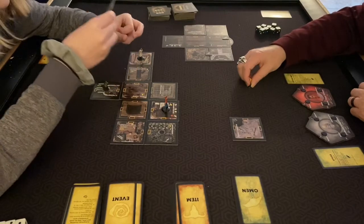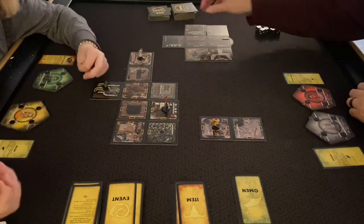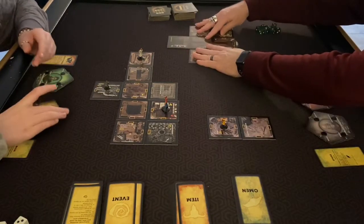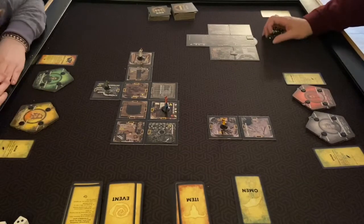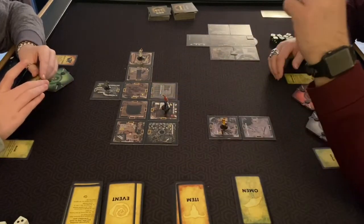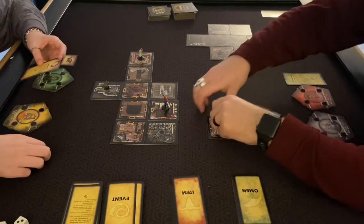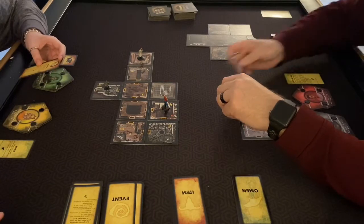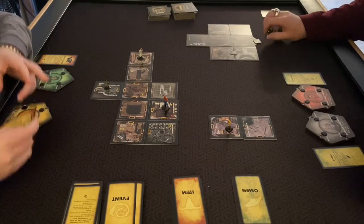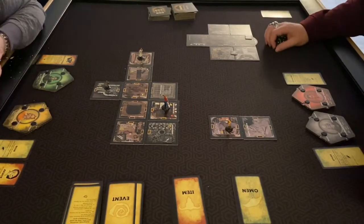One character falls down to the martyr room — if you end your turn there, gain one light but take a die of physical damage. Everybody's going to be hurting. The character who ended her turn there gets an item: the armor, just prop armor from a renaissance fair but it's still metal. Anytime you take physical damage, take one less point; can't be stolen.